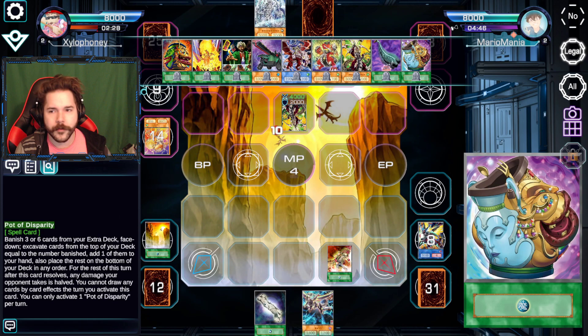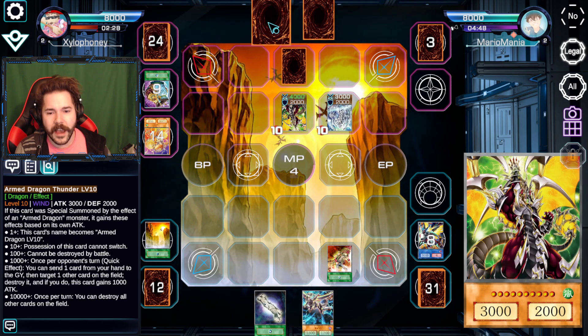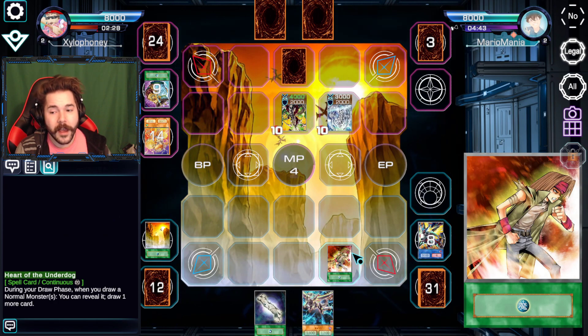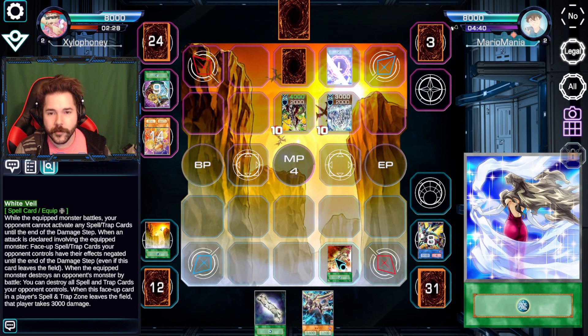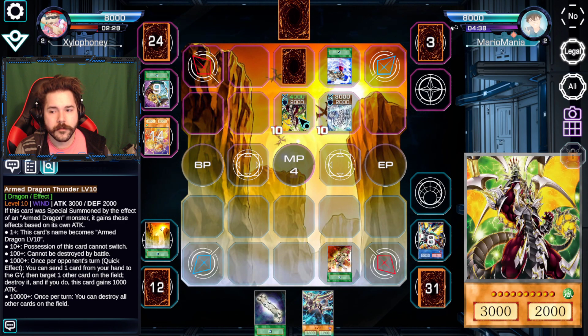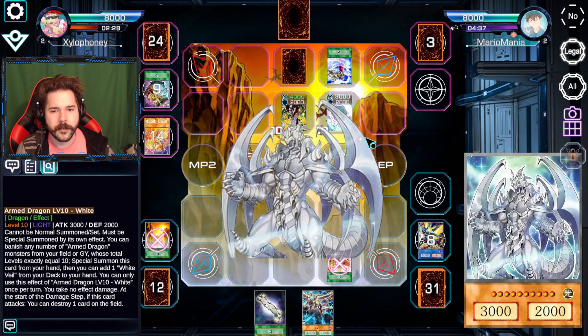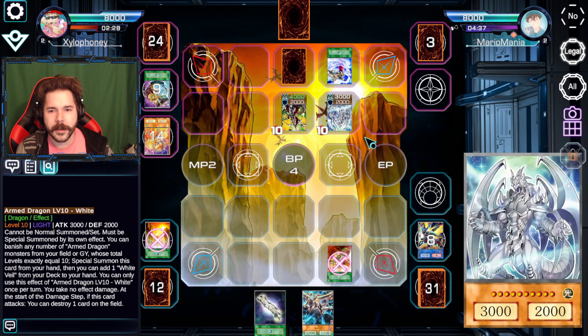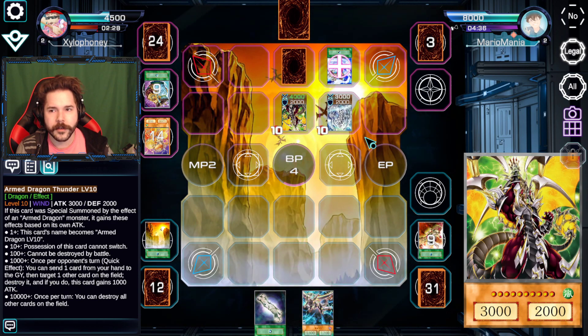Out he comes — that's nearly enough damage. Of course, the extra protection — not that you need it. But you can clear my back row. Actually, clearing Heart of the Underdog is huge, because that's the one hope I have right now. Well, you lose this turn anyway no matter what, because I deal enough damage, and then I just link the... yeah, two level 10s. You're right — that was the main point of getting this guy off. Gotta love level 10 decks.